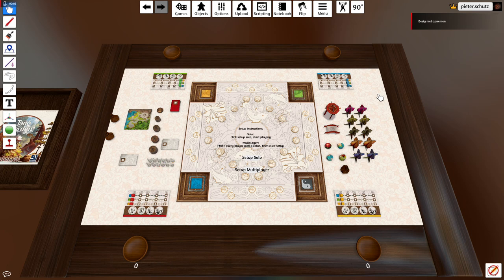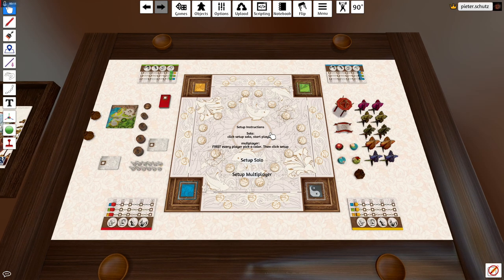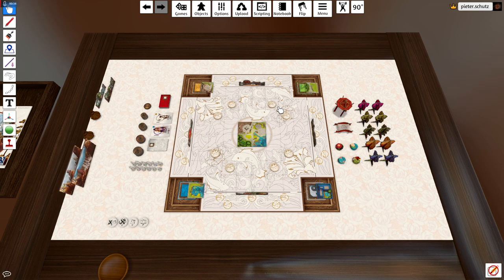I'm going to play a solo game of Tiny Garden and record it. I will explain what the solo mode rules are. I assume you already know the rules for the multiplayer game, and I will try to score as well as I can. I'm using Tabletop Simulator. I will use the setup solo, so we'll set up the game.